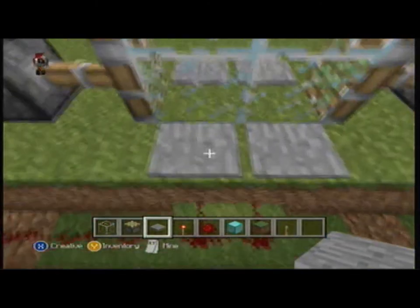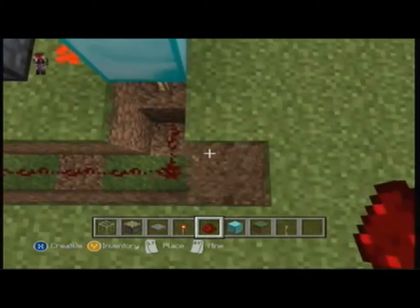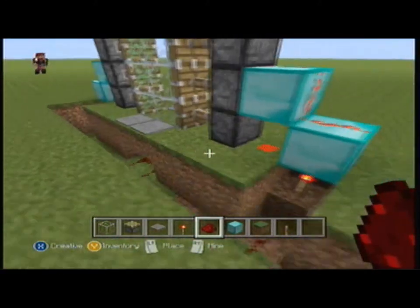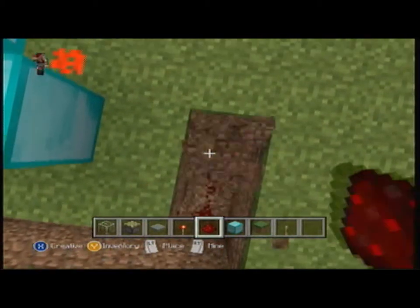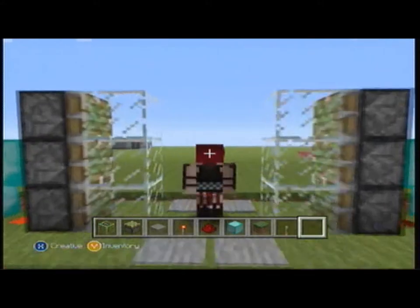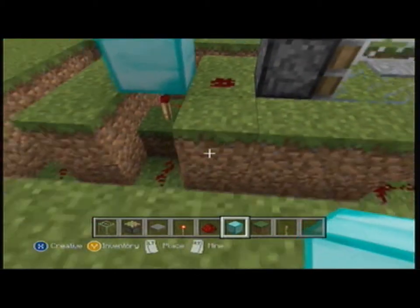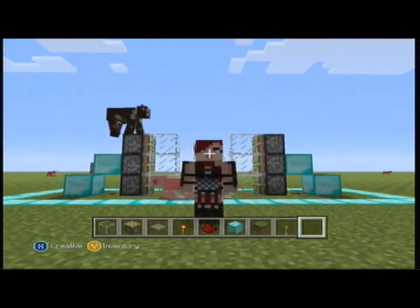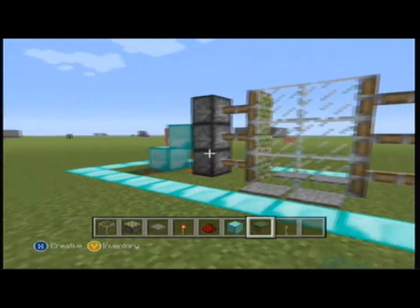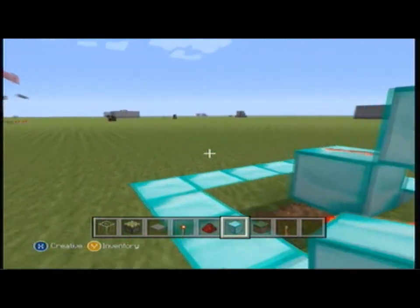I'm going to get back to the tutorial. Put that back, bring it all the way across. Same thing here — I want to bring it around to the other side. Whatever you've done on this side, you basically copy for the other side of the door. Okay guys, so here is the completed door, and as you see it works. All you have to do now is fill it in and make sure that you don't disconnect any of the redstone. I'll be back once I have that done.